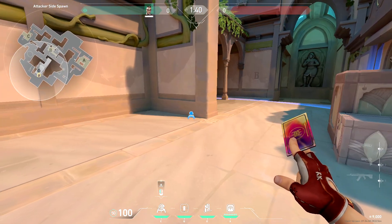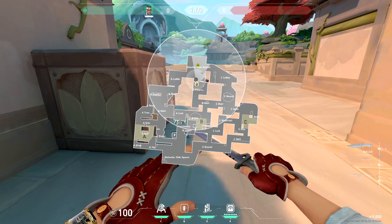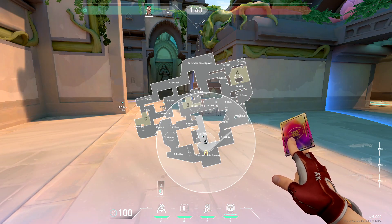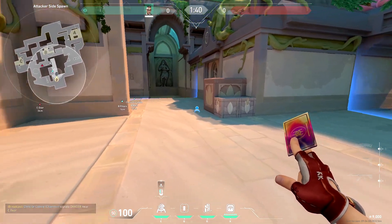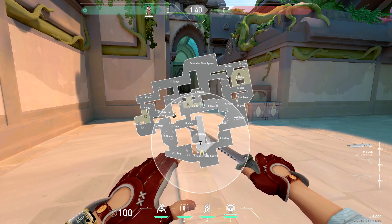For B on attack, you can place your trip here, here, here, or here. Either way they're going to see it and break it or get hit by it. Placing it in a noticeable spot isn't terrible — you don't want them scaling all the way up since you'll usually have a player deep in B main. Place it further back so you still get the information that they're pushing.